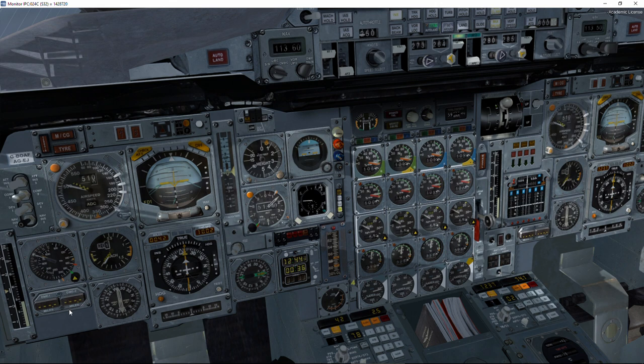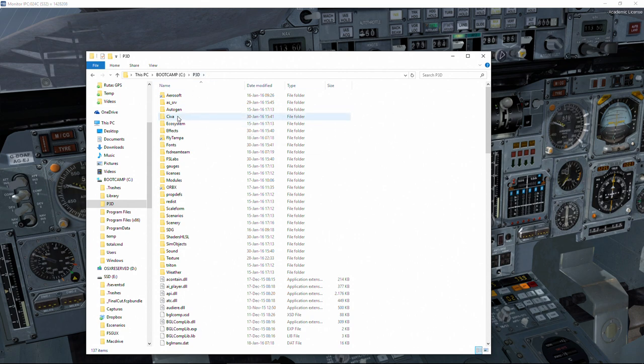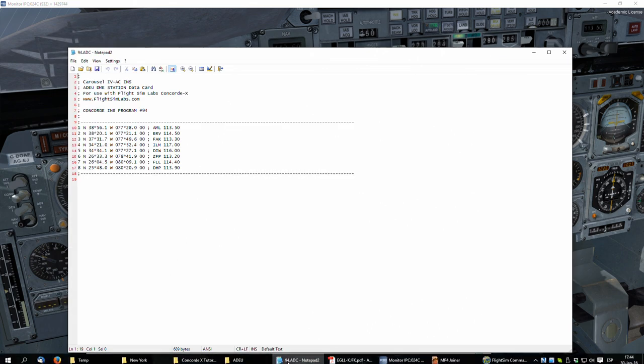My memory is bad on its own, but if I have to think, translate and remember at the same time that's very hard for me. Now this frequency is tuned, so as soon as it's available we are going to see on the second DME what the distance to that DME is. Now if we go into our prepared directory, into the SIVA installation folder and back to our ADEU folder — here we've got the route, and apart from the AWC files containing routes we've also got ADC files. For the London–New York route it's route 90.